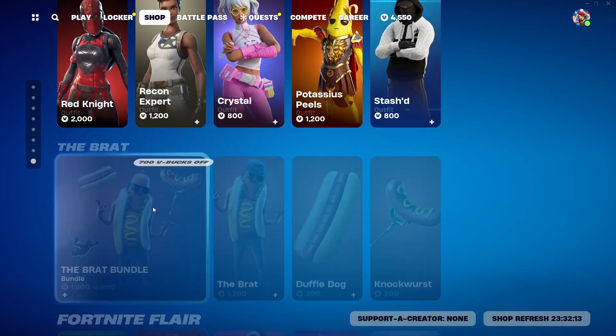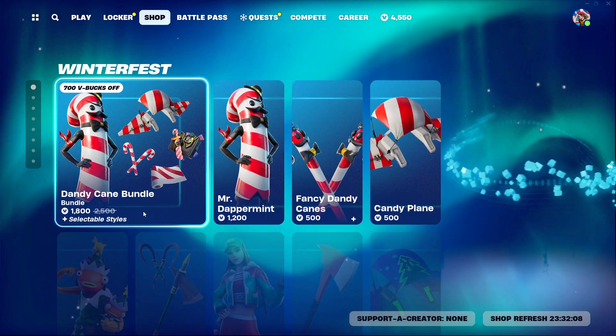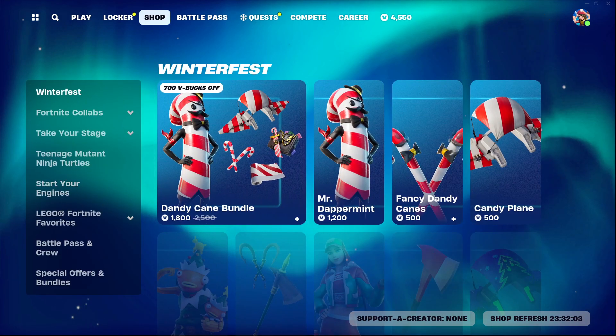Then we have Fortnite Crew and Save the World. So yeah, that's today's item shop. The highlight is probably the Dandy Cane bundle — or that Mr. Dappermint skin is back. I'll see you guys next year, goodbye.